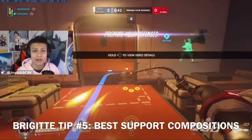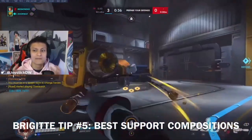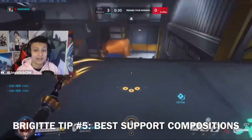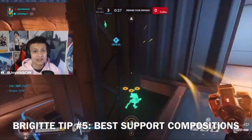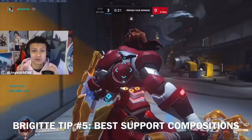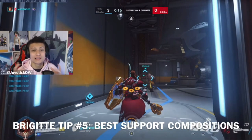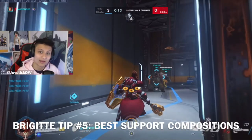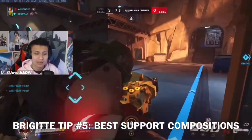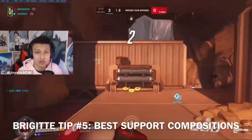She's a universal support because she can play passively if you want — you don't have to be up in the front line 1v6 like old Brigitte used to be. She's more of a chill play style now where you take engagements as they come. Brig and Lucio is really good for a rush composition on maps like King's Row. Brig and Zen is okay — not a ton of healing but the damage output is there with Zen's discord. Brig and Mercy isn't great — not enough healing. Brig and Baptiste is also pretty strong since Baptiste provides a lot of sustain healing.